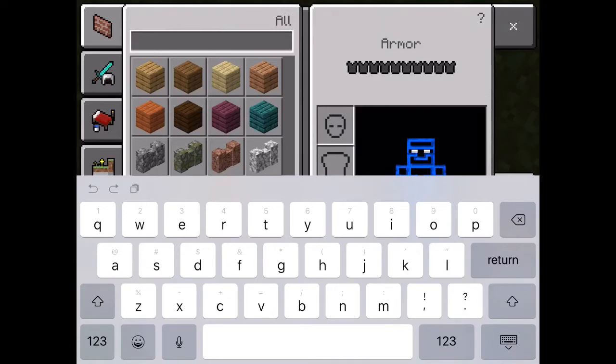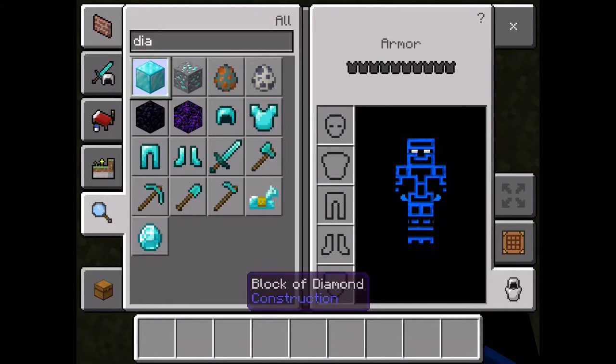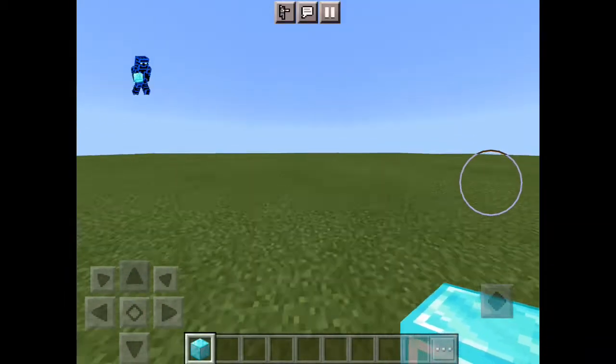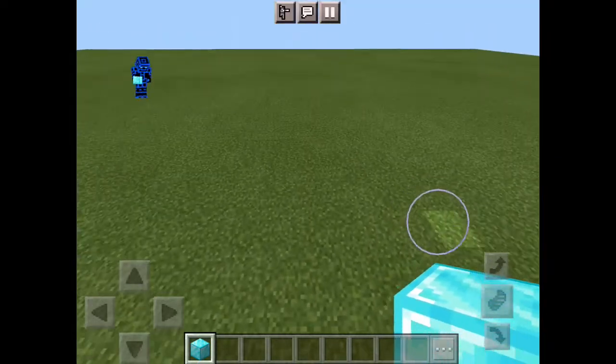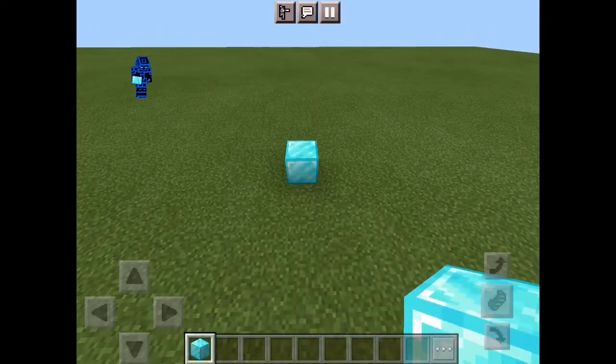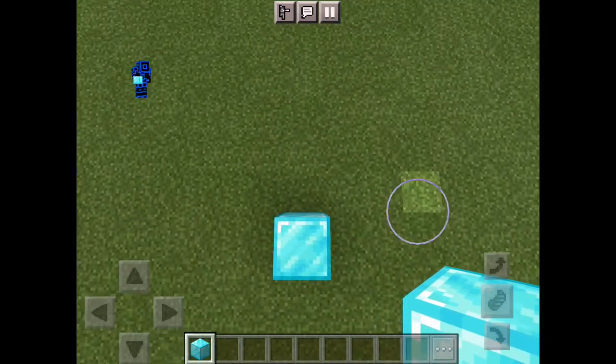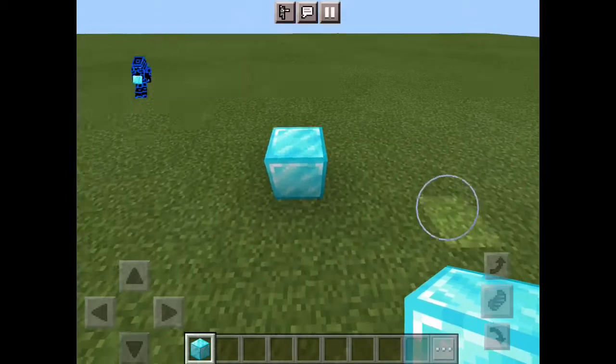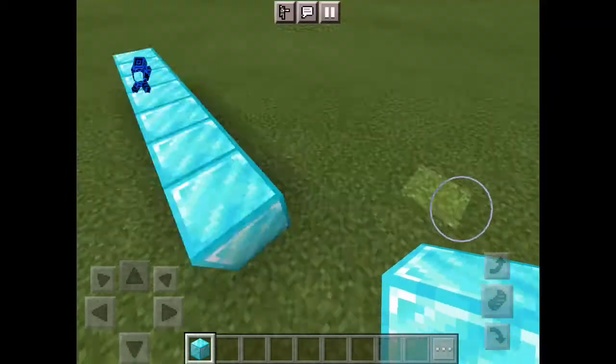First, you'll need whatever kind of ore block — just has to be an ore, and no, not glowstone or quartz. Gold is fine. Just any ore that's a block. So first you have to surround it like this.